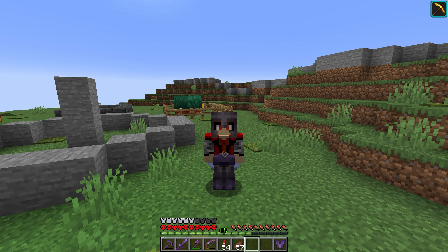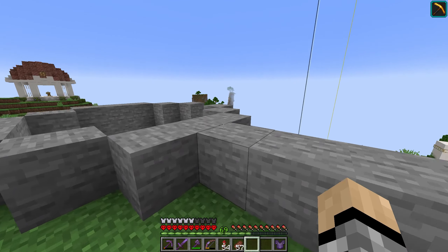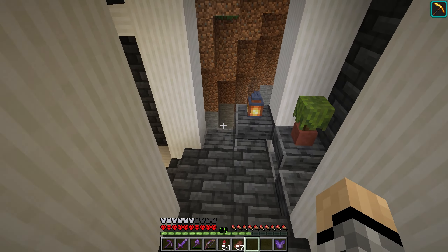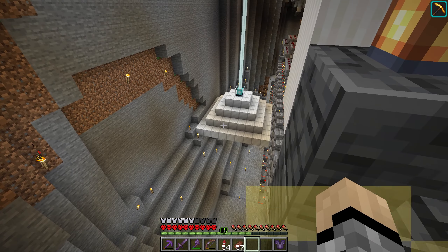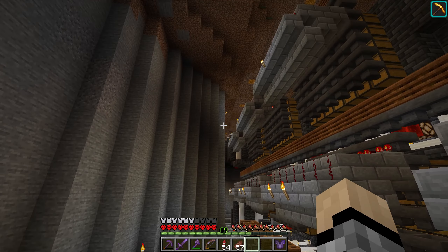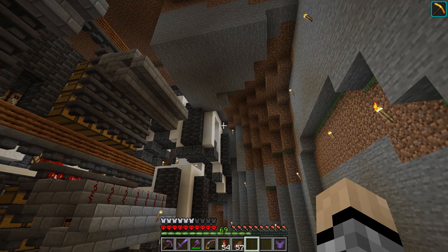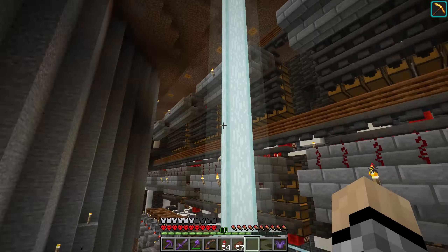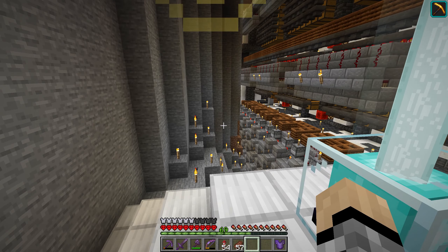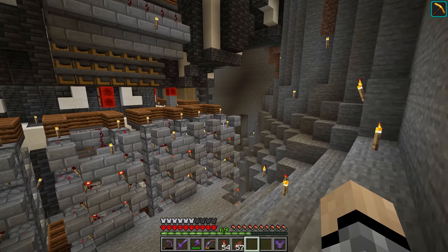Let me show you what I've got going on. Down the staircase to the left — yes, over here — I cleared out this whole area behind the storage system, and the idea is I'm going to put a wall up right here. I want to have a super smelter back here, so it's going to be long lines of smelters. I'm not sure exactly how I'm going to do that yet, but the goal is to work on that today.